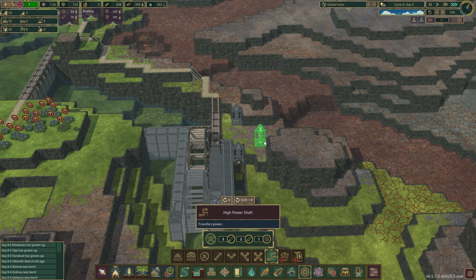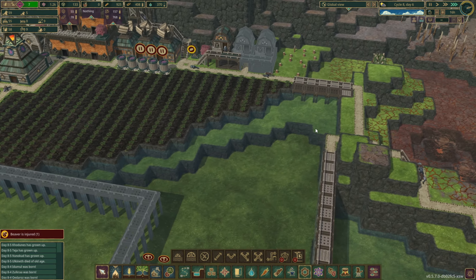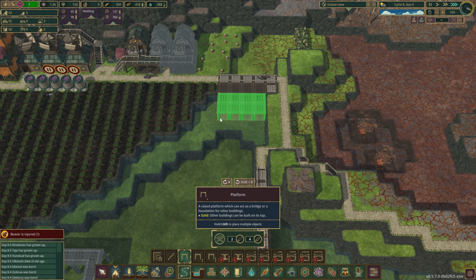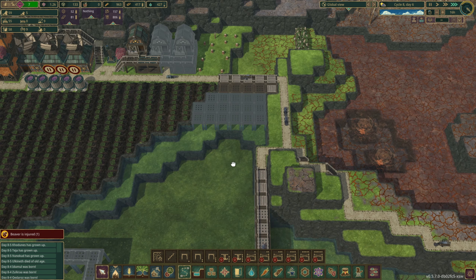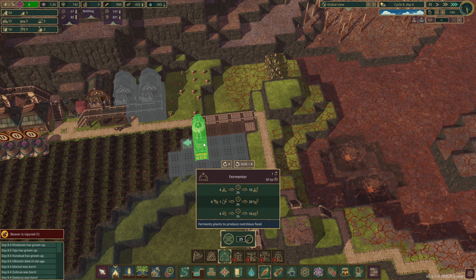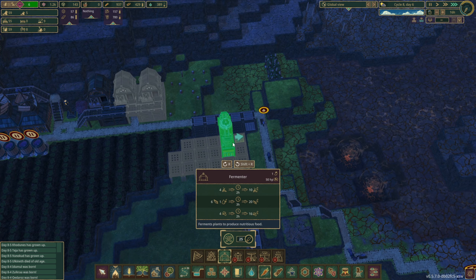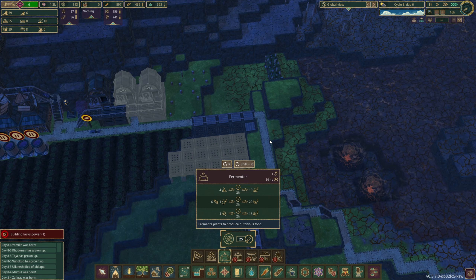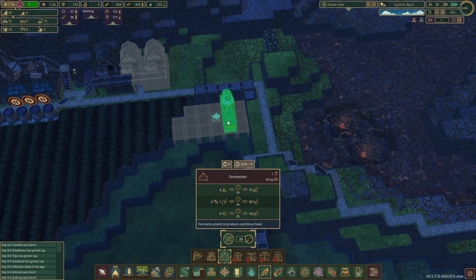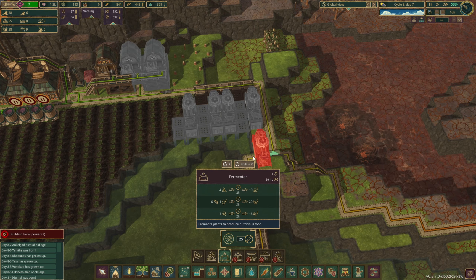Ideally what we're going to do is set up a small processing area right here — that's kind of what these platforms were starting to be. I wanted to wait and see if this was actually going to generate enough power before putting that in. This is going to generate the power for the fermenters. Fermenters require 50 horsepower each, and I'd like to have three or four of them. I could probably get away with two, but I generally like to overdo things — as you can tell from having five water pumps.